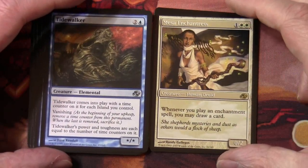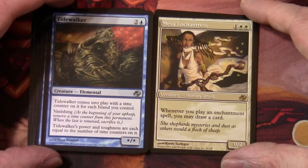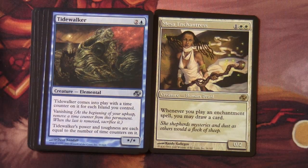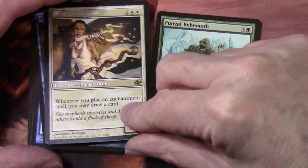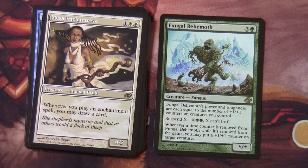We have a Mesa Enchantress in our uncommon/rare time-shifted slot — one and two white, a 0/2 creature, human druid. Whenever you play an enchantment spell, you may draw a card. Our rare is Fungal Behemoth, three and a green, creature fungus, star/star. Fungal Behemoth's power and toughness are each equal to the number of +1/+1 counters on creatures you control. Suspend X — X into green, X can't be zero. Whenever a time counter is removed from Fungal Behemoth while it's removed from the game, you may put a +1/+1 counter on target creature.